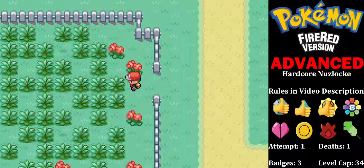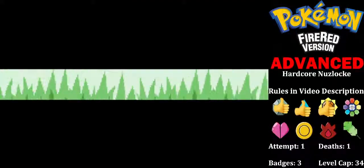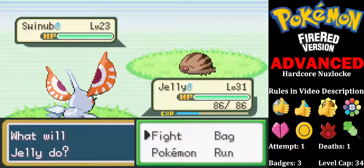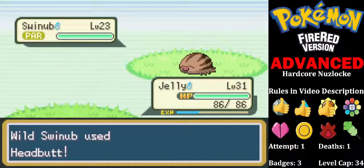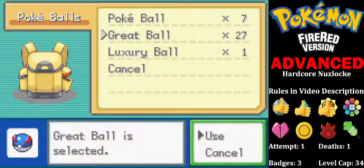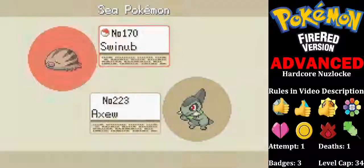So it's time for our Route 8 encounter here. We went through Pokemon Tower — I actually forgot we couldn't go up there, but we can't go down south either. Route 8 encounter, here we go. Ooh — Swinub! Ice and Ground — cool, useful against the next gym.